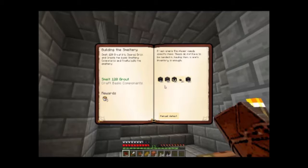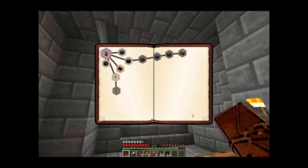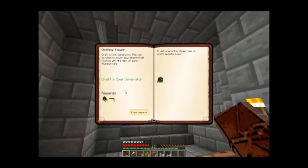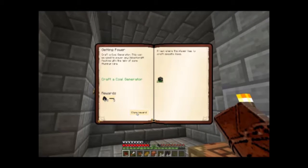Now for the smeltery - I've already done the grout, made the grout, and now I just need to make these. I also got into machines and equipment, which was strictly the getting-power quest, giving me aluminum wire and coal. The coal generator is fairly simple to make. The most confusing one was this - which is nothing more than wool and aluminum, which I really didn't know I had. I'll go ahead and claim that - more coal, more wire.